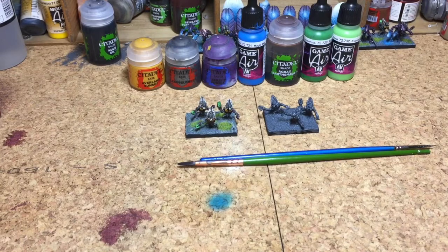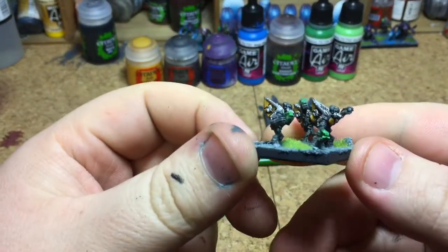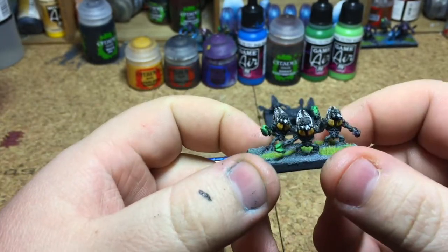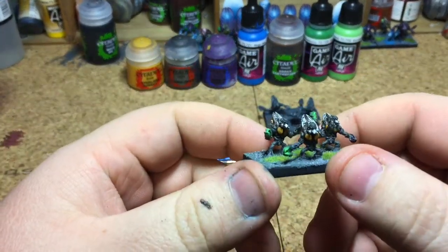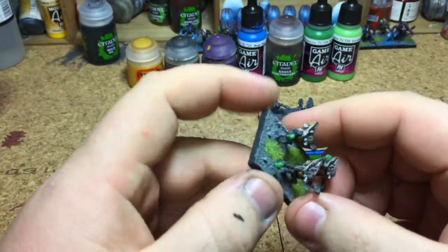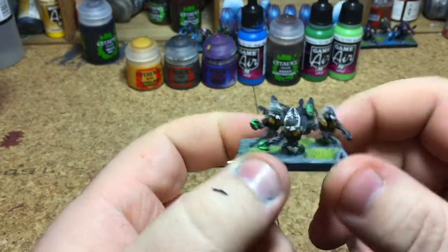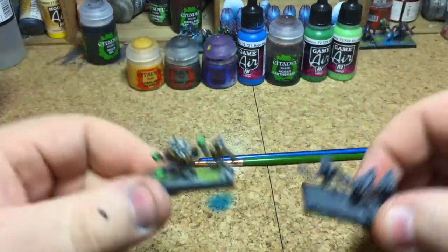Hi guys, welcome to Wargaming James here. I've got another painting tutorial for you today. Tonight I'm going to be painting some of these guys - the Grunts, the underestimated race of the computer games. I mean, how many times have you died by one of these guys? I can't count the hundreds of times I've died on Halo against these guys. I'm going to show you how to paint these today - again, very easy, and you only need a select few colors.